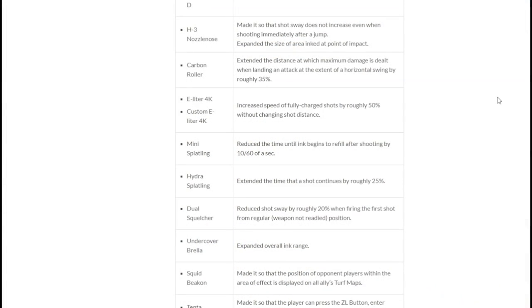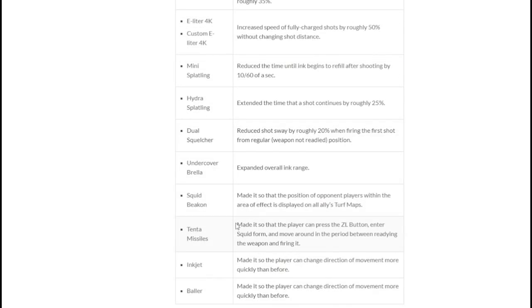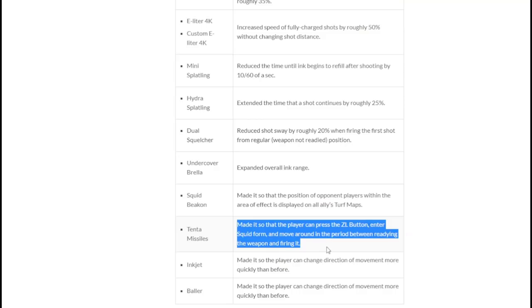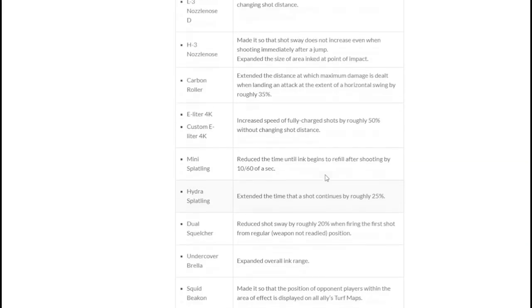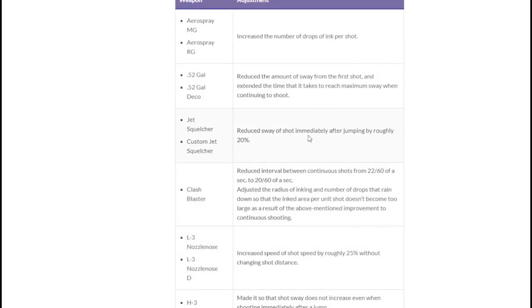Patch 2.3.0 was really home to some great buffs. Aerospray finally got its lack of jump RNG fixed and a little bit more turfing, which finally allowed it to be used in the meta. On top of that, Tenta Missiles were finally able to swim around — before this, if you popped missiles you couldn't go into swim form, so this was a huge buff for the special. Points-for-specials wise, Bucket Deco got turned to 200p and Tenta Tech was finally taken off 230p. Overall a pretty good patch — a lot of buffs to help other weapons. Kind of miss it to be honest.